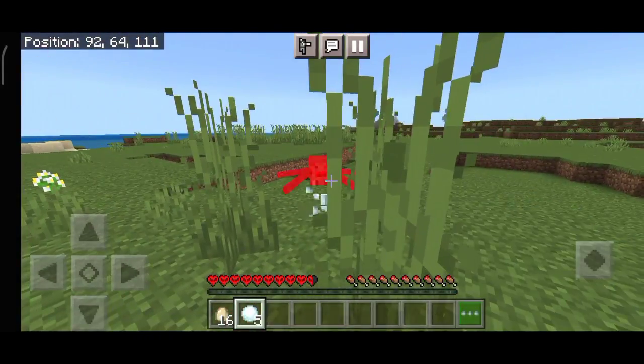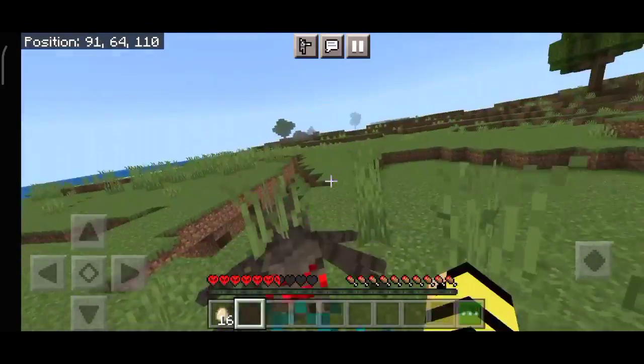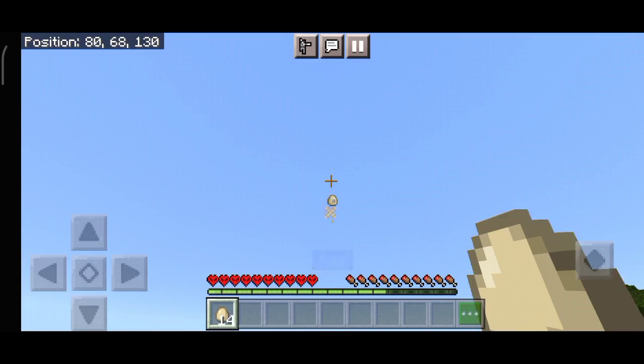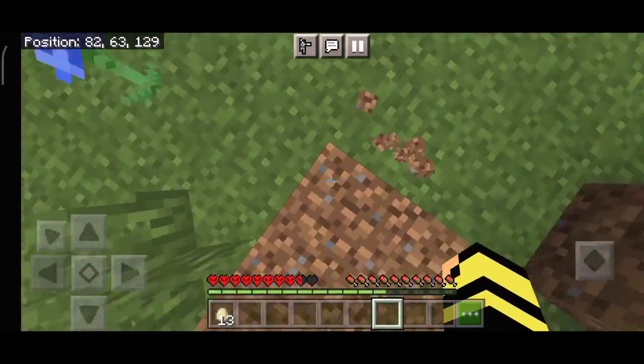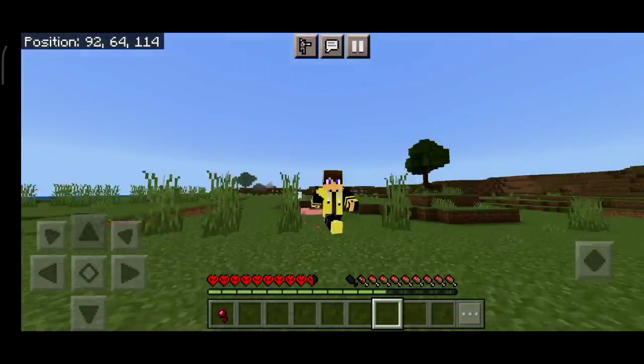In this mod there will be another thing — if you have damage, you can see the effect. Like with this spider, you can see the animation. And if I fall down, you will also take fall damage and you can see the animation.